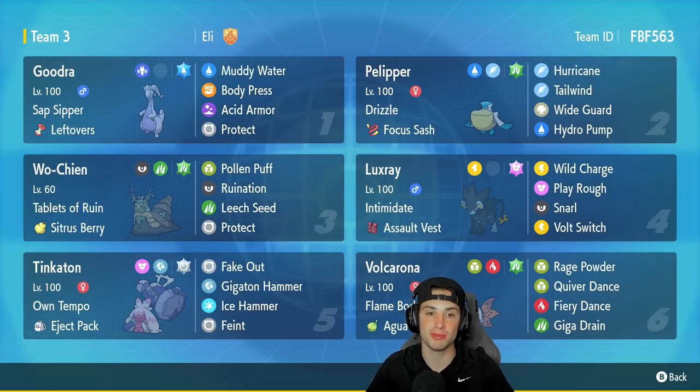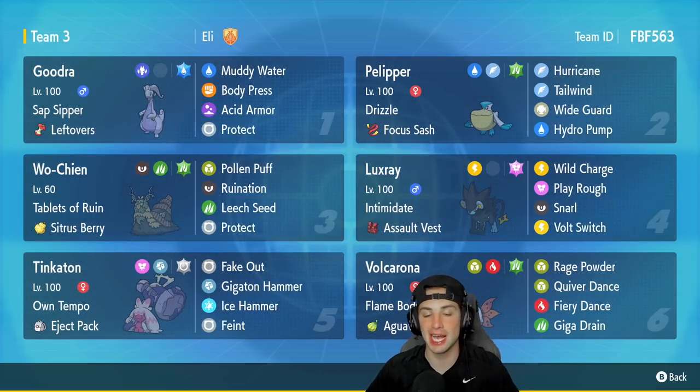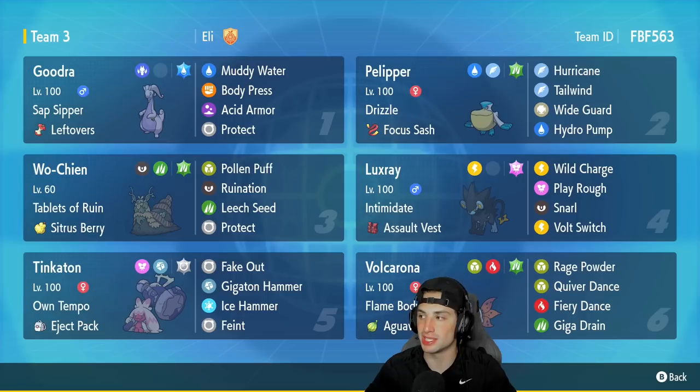Goodra is our first Pokemon for today's team preview. I think a lot of people love Goodra, especially myself — nice little purple dragon, really can't go wrong with it. It's got Sap Sipper and Leftovers, Water Tera type, Muddy Water, Body Press, Acid Armor, and Protect. We also have Pelipper in the second slot, which pairs pretty well considering it can set the rain, and then Goodra can do more damage with Muddy Water. Pelipper has Drizzle, Focus Sash, Hurricane, Tailwind, Wide Guard, and Hydro Pump — a pretty standard moveset.